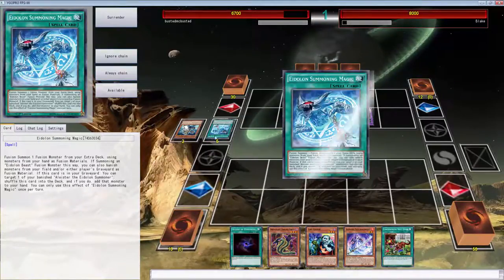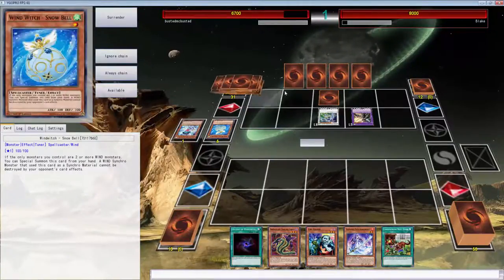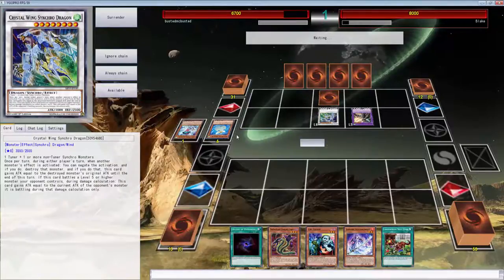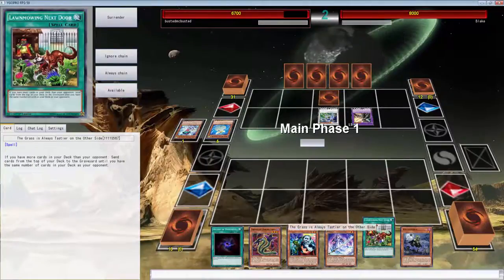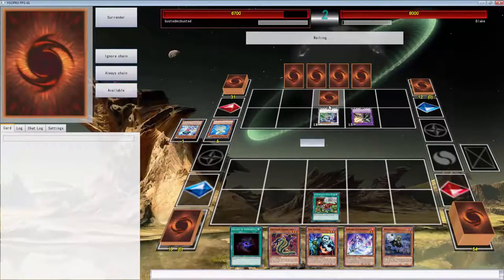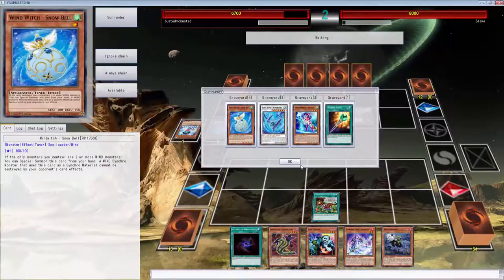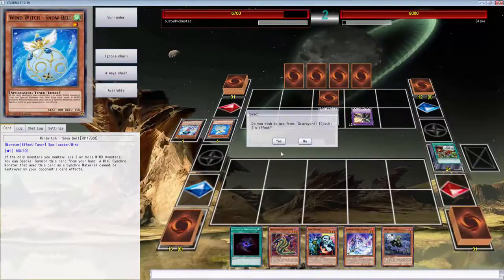This all shouldn't happen in one turn — this should stop you from summoning anything else. Actually it does okay, I don't know why I said that. It does stop you from summoning stuff — that's a pretty good hand. You should probably play White Snow now. Let's go ahead and just do this. Fiendish emptiness. Maxx C — watch it's gonna Maxx C. Come on. Oh, he didn't Maxx C. Gozuki's effect — sure.